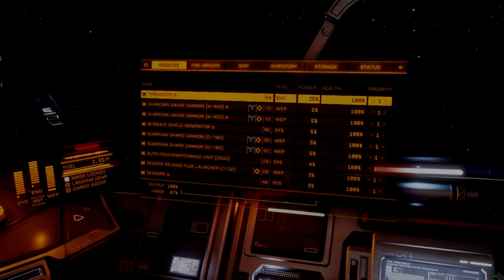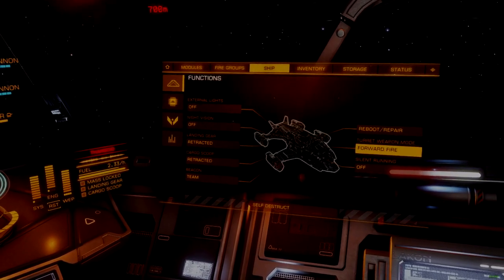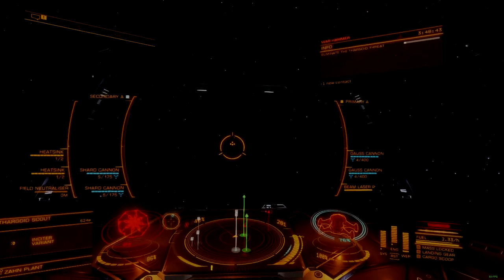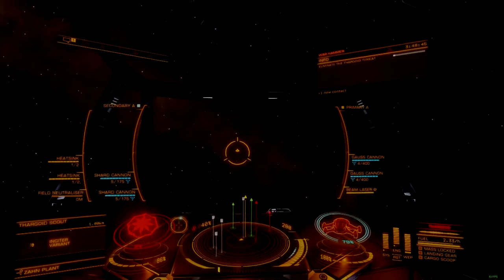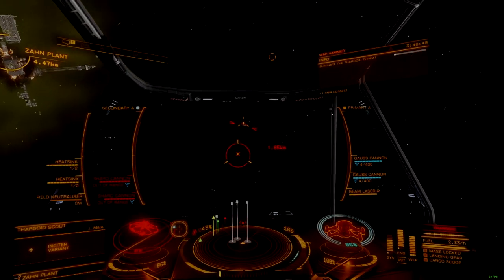It's fast enough to brawl with Thargon swarms, and strong enough to trade punches with interceptors. The Chieftain excels in all things combat, outruns what it can't kill, and is cheap enough to be an accessible step up from the Viper or Cobra III.